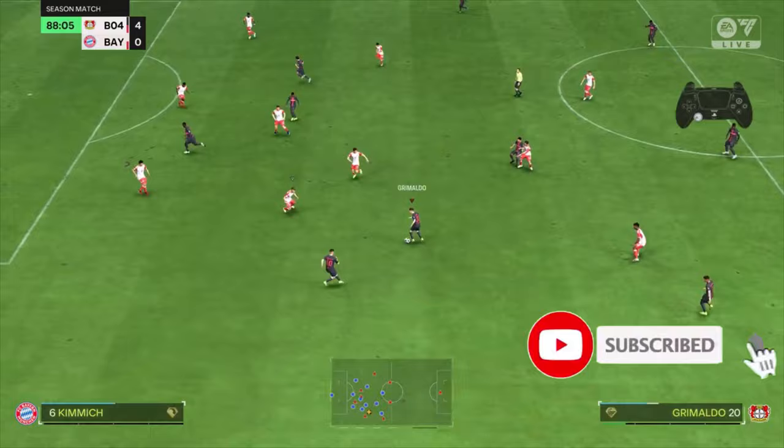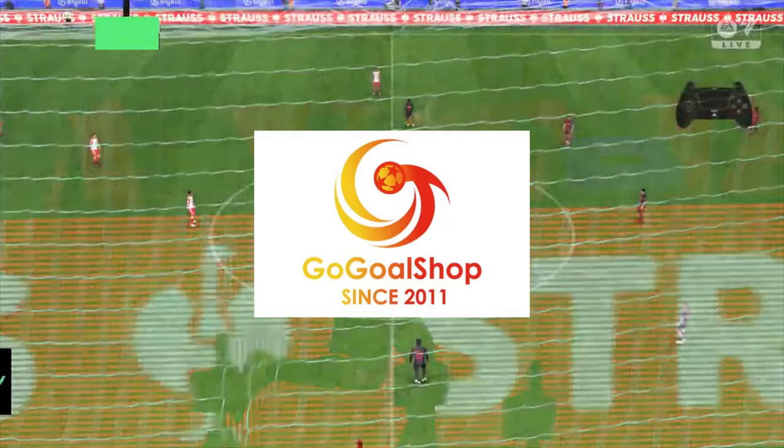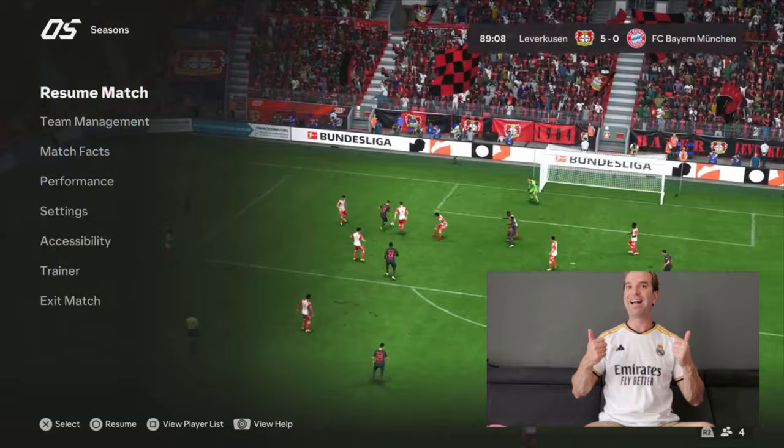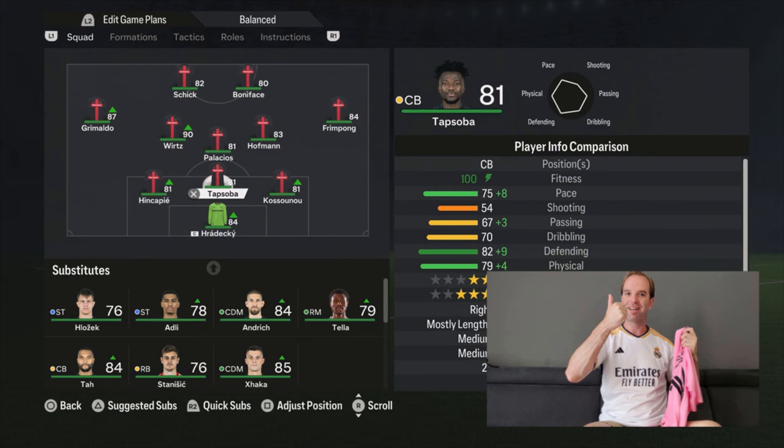And if you'd like to buy a jersey or a kit, maybe from Bayer Leverkusen, then you should definitely check out the website — the link is in the description. They sell amazingly good quality jerseys and it's really cheap. I got a few of them myself and I'm really happy with the shirts. If you want to order, use discount code Mark for 12% extra off.